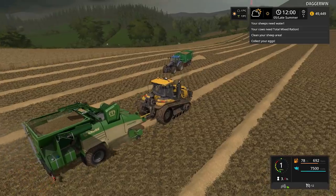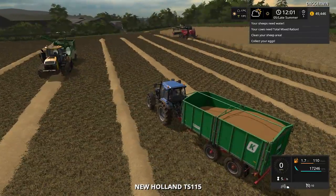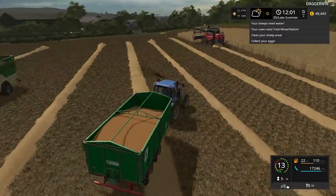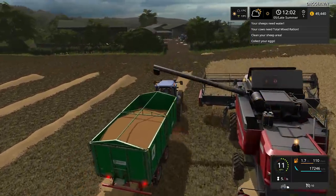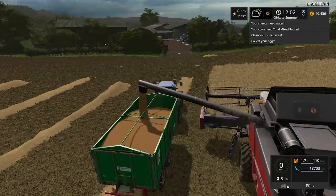100% full. There is a bit of space in here. This combine is actually going to be put away after this, because the fields aren't quite ready anywhere else. So we'll give it a break, give it a service. And that is going to have to be unloaded — we're unloading directly into the yard.